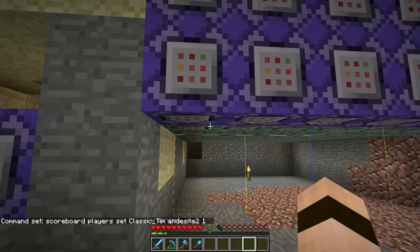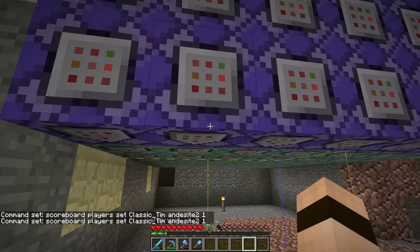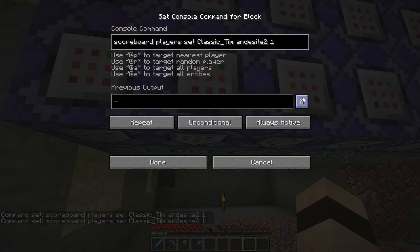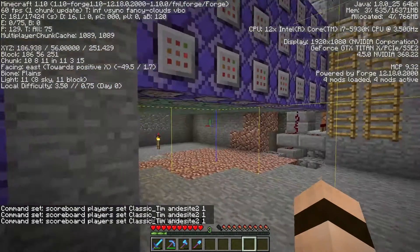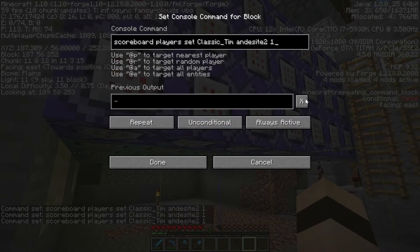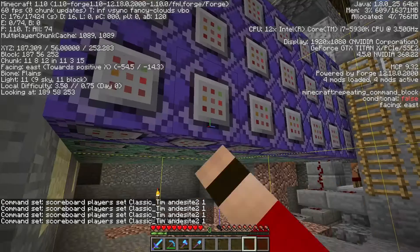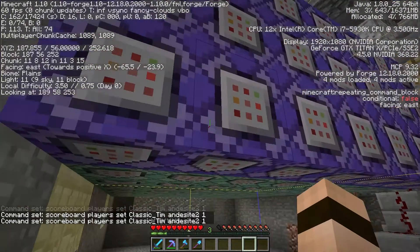So how do you fix that? Well, there's an easy way. If I turn this on I'm getting lag, but if I shut off the output — now look, I'm not getting any lag. This command block is still being activated, but since there's no output, it's not updating this block. It is just sending the command, which is extremely important.